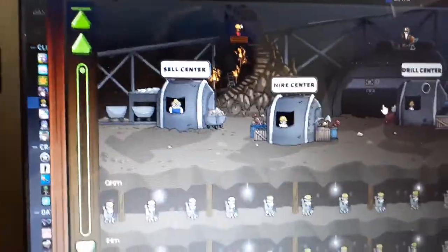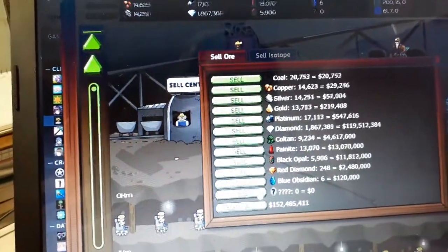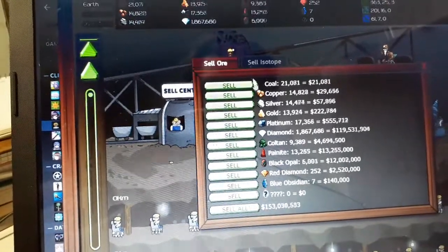It is a predominantly idle game with some clicker elements involved. For the most part, you will just be collecting resources and balancing selling them and using them to craft upgrades to the drill. As you can see right here, the sell center where you can sell resources you've acquired. I haven't gotten very far.